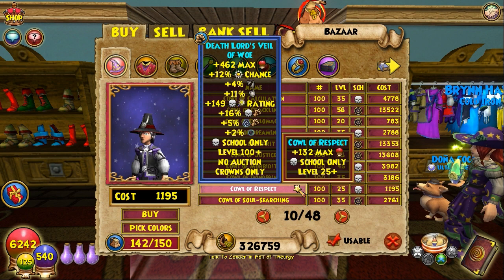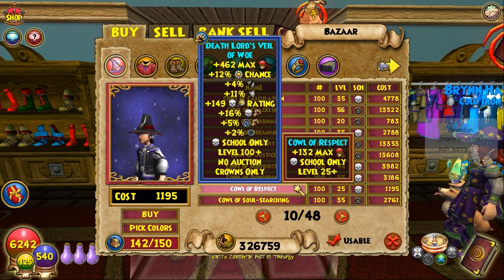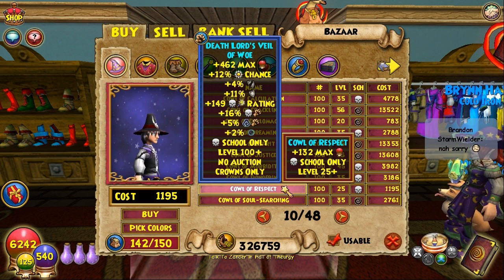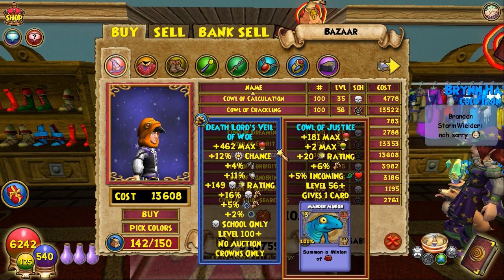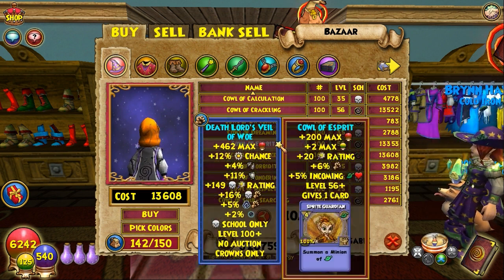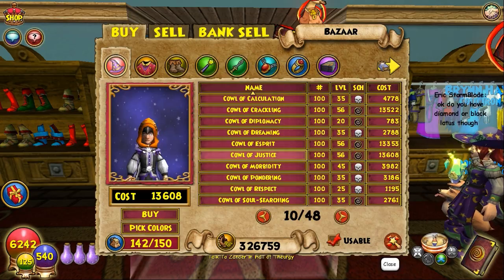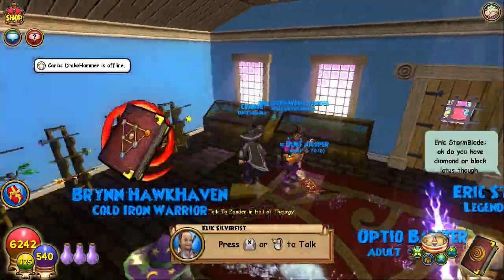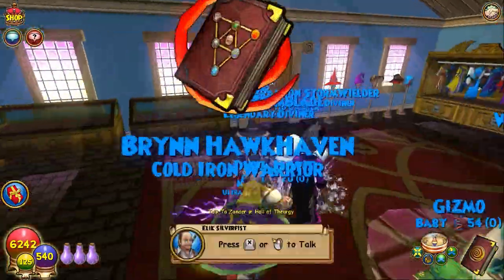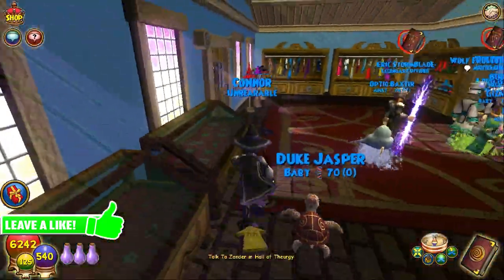Look at the hat I'm wearing right now — Deathlord's Vial. Obviously you have to be level 100 to wear it, but it gives so many different things. Find gear with variety — don't go for something that only gives health, or only health and resist. Look for a hat that gives health, damage, and resist together, because it will give you more damage against enemies and more resist against enemy spells, helping battles go by faster and saving you from dying.